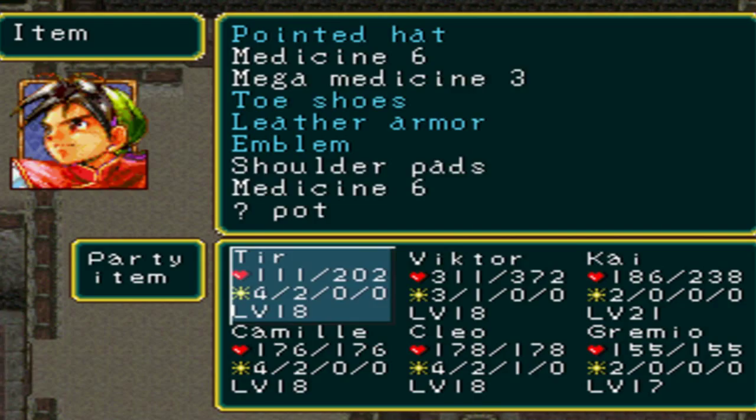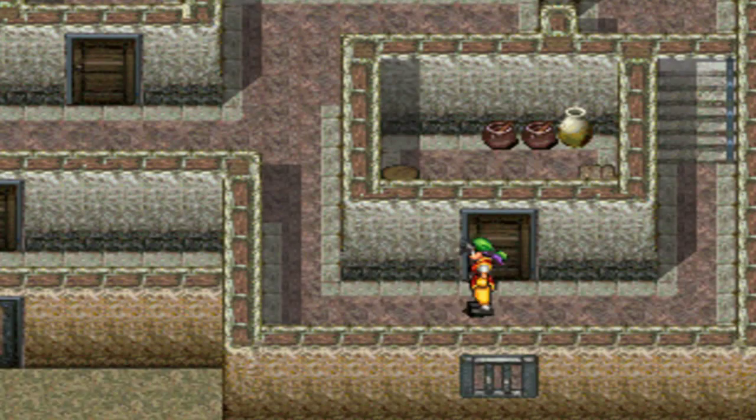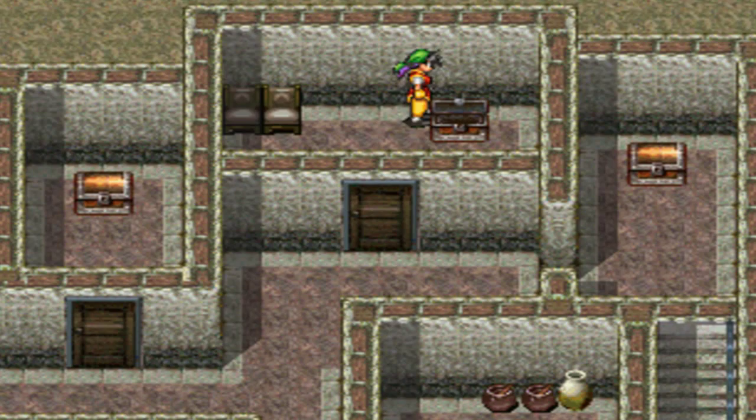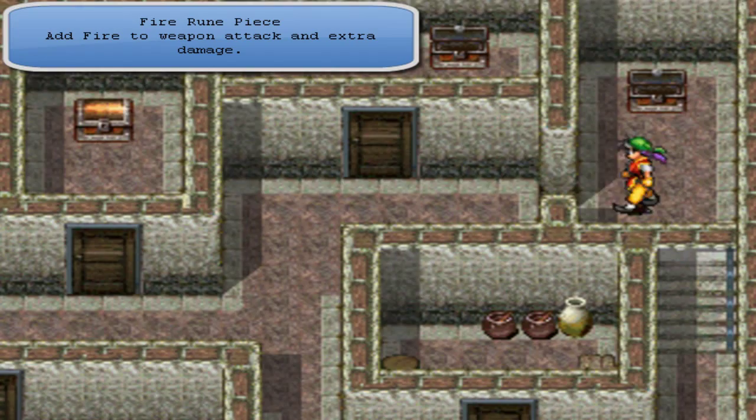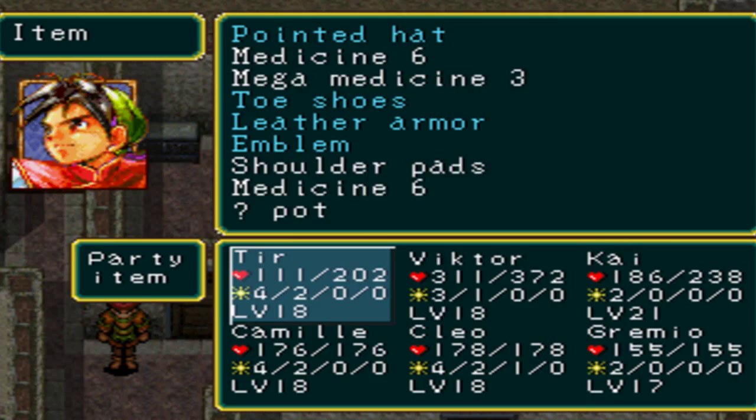Come on down this way. We got some more treasure in here — leather armor, cool. We can hold on to that or sell it. Fire rune piece — kind of want to put that on Cleo or Camille. Medicine. Another chest here — white paint. Make sure you hang on to that; it'll be important later on. Material for a mural.